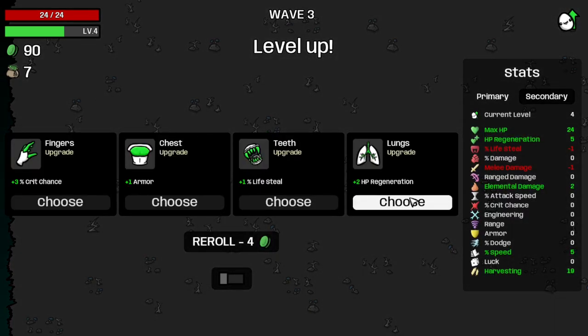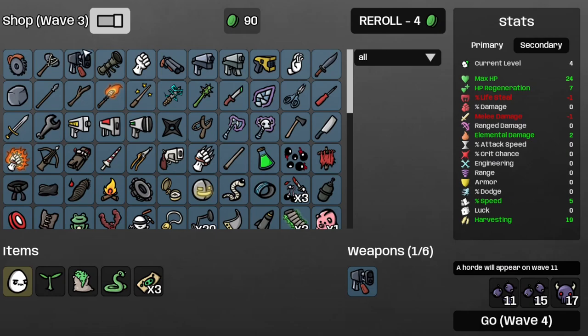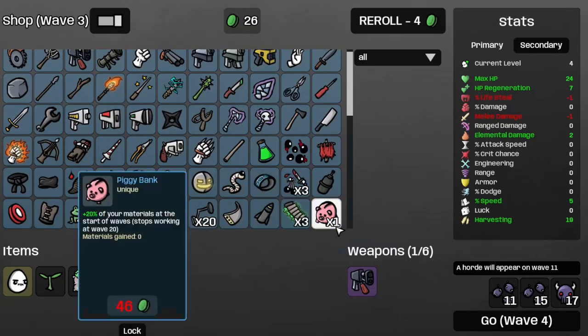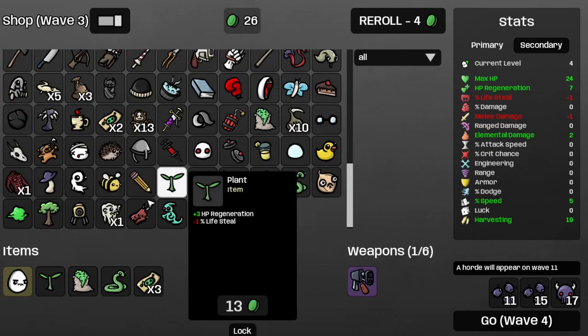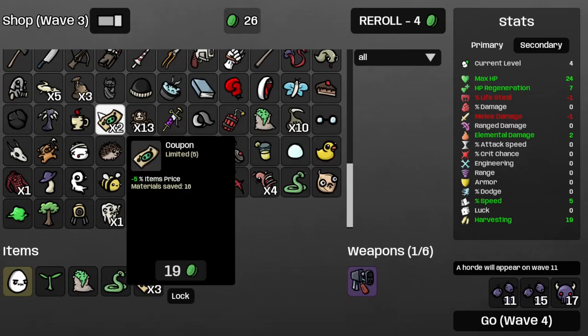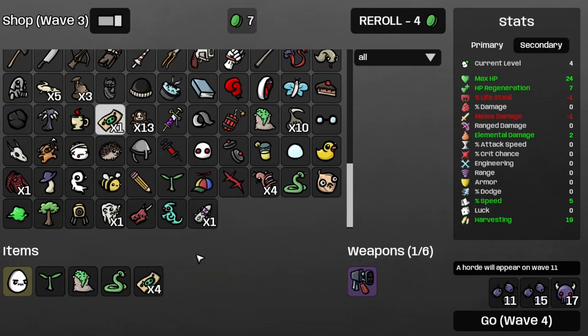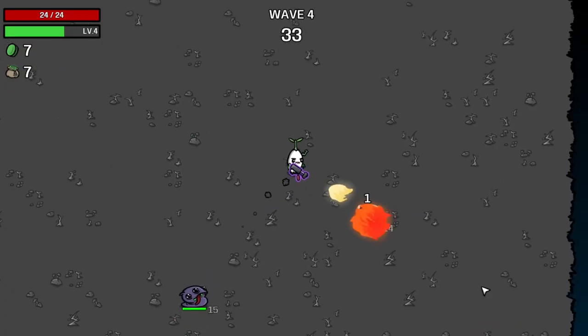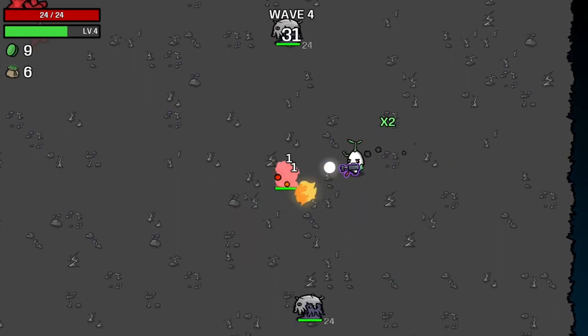Let's get some more regen and get the flamethrower upgraded into flamethrower three, and then get a coupon and move on to wave four. Welcome to wave four — business as usual, I see, so that's nice.